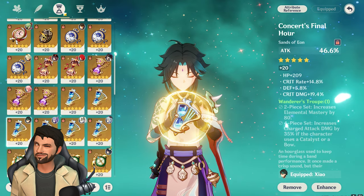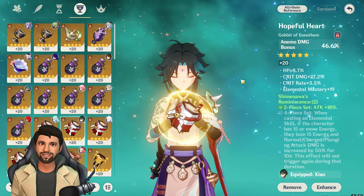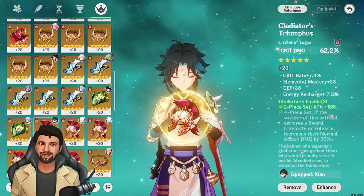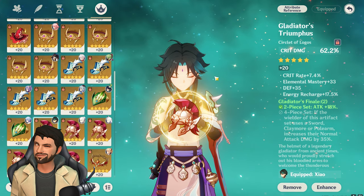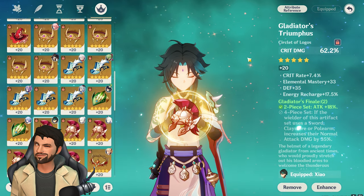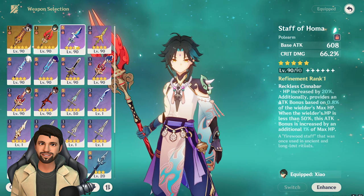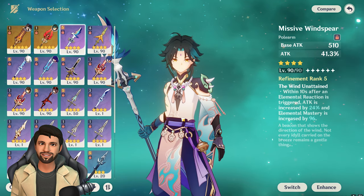For main stats: Flower uses HP, Feather uses ATK, Sands uses ATK. For the Goblet, use Anemo damage bonus. For the Circlet, use whatever you need more of — if you have low crit rate use a crit rate circlet, if you have low crit damage use a crit damage circlet. Crit rate and crit damage are the main stats for Goblet and Circlet respectively.